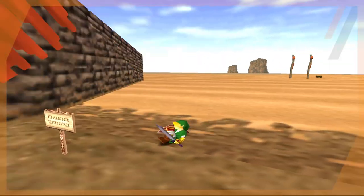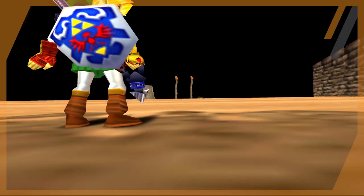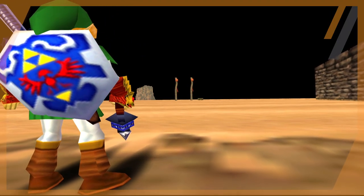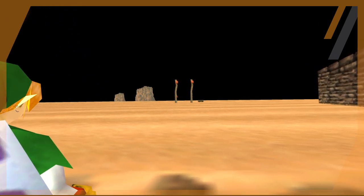I'm not a speedrunner and I don't do glitches — I'm a very vanilla Ocarina of Time player — but that's the only way I can theorize someone could get to this crate under normal circumstances without a game shark. Honestly, I can't think of a reason why someone would focus on this box as a kid.